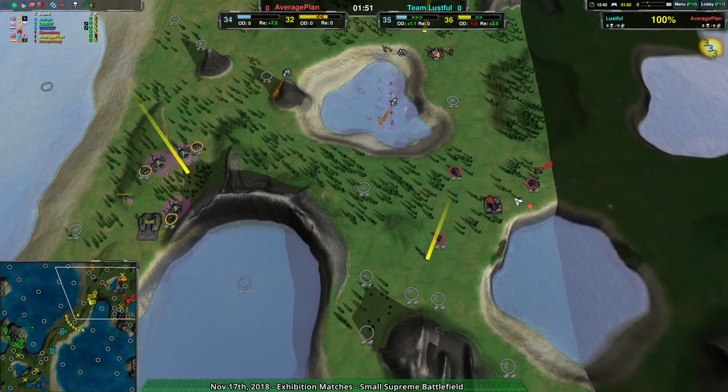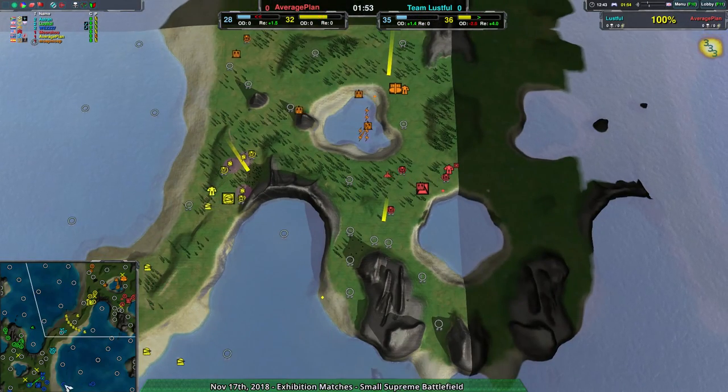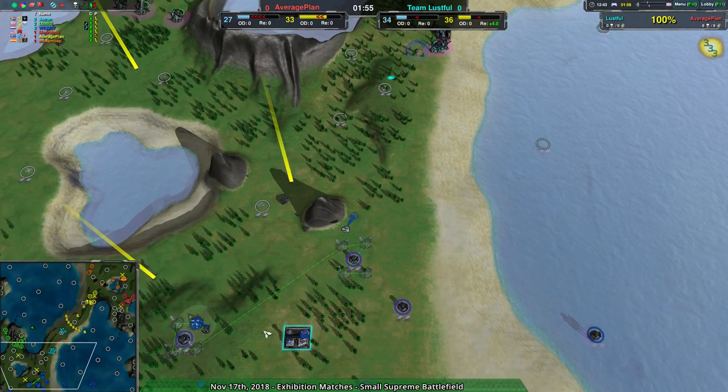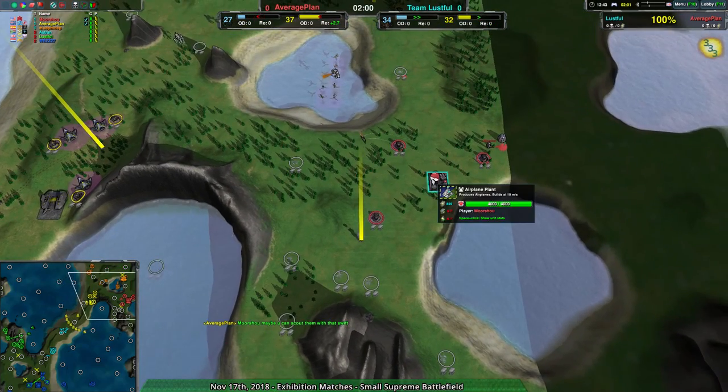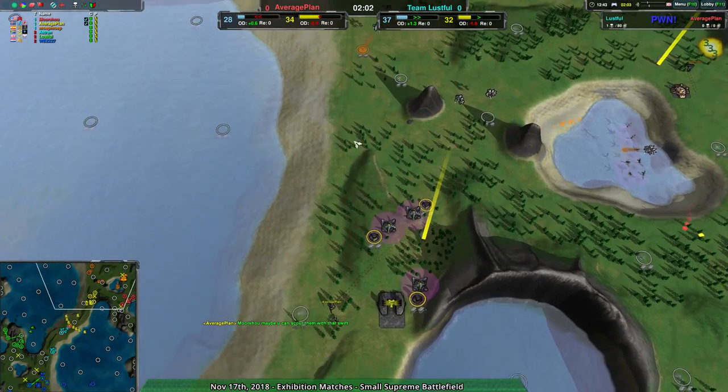So we've got double air — interesting choice. Mup Mup in the back with gunships makes a lot of sense. The air over here is a bit of a risky strategy since their opponents aren't going for any sea-based, amphibious, or hover-based strategies on the eastern side of the map, so it's not really threatened, but it still could have been a problem.